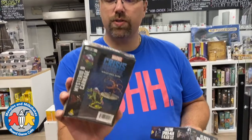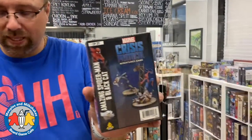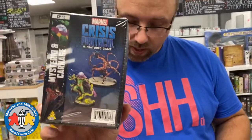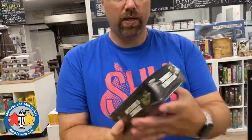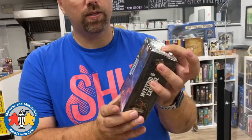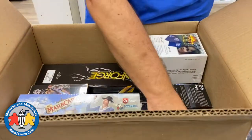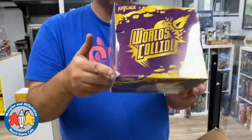We have some Marvel Crisis Protocol miniatures that are special ordered - Amazing Spider-Man and Black Cat, and Mysterio and Carnage. The box is a little cratered in but the person who ordered it probably won't care. The minis are on sprues that you punch out and put together, so it shouldn't be an issue.